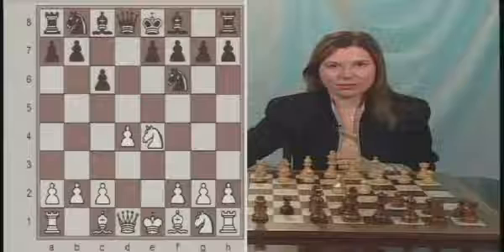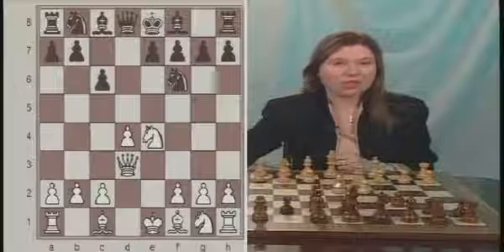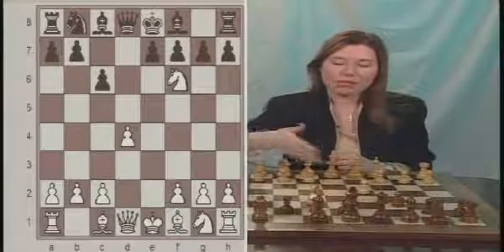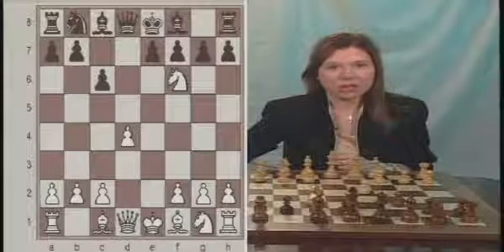This game continued with Nf6, then Queen to d3. Queen to d3, just like in the previous example I just mentioned, is a type of tricky move. I don't particularly like getting the queen out so early in the game. I really like the capture on f6, which makes black ruin his pawn structure by capturing back either with the e-pawn or the g-pawn — either way, black will have doubled pawns. Let's see what happened after Qd3.